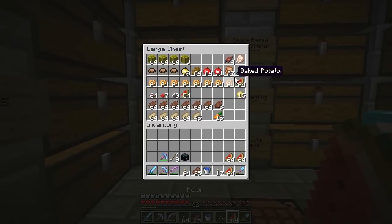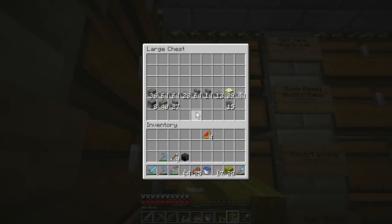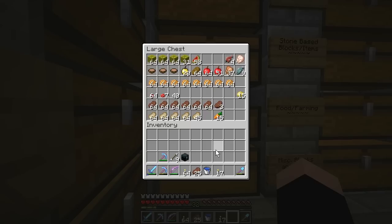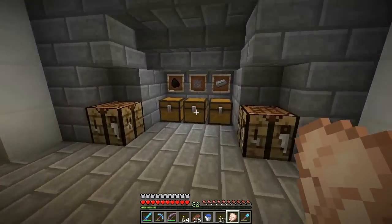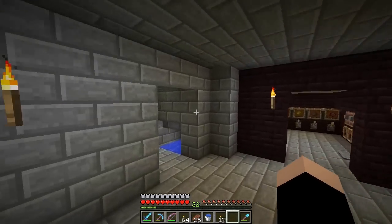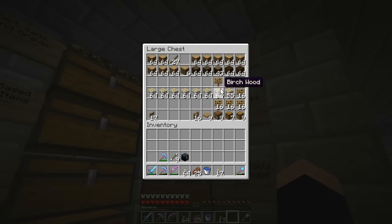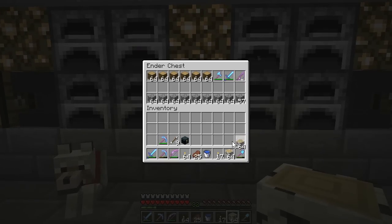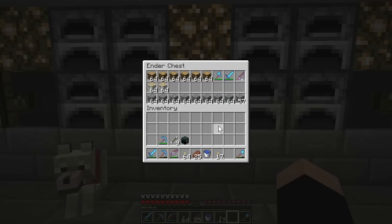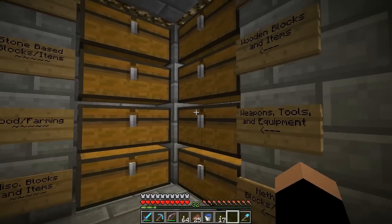We're going to need a bunch of wood — I'll take two stacks of oak logs plus the sticks we have. I might as well take this raw chicken and throw it in to get smelted. What else do we need — ladders? Yes, I took two stacks of ladders, but that might not be enough because we're building this at the sky limit of the nether. I'm taking another two stacks but in birch so I know those are for ladders.